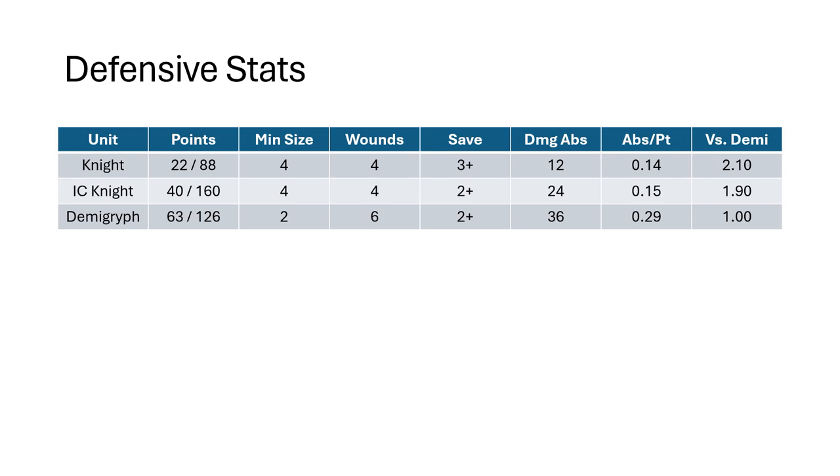Our Inner Circle Knights are 40 points each, minimum size 4, so a 160-point investment at a minimum. 4 wounds, they have a 2-up save, so you're going to be able to take 24 wounds with them before they go down. That is very valuable because they're saving 5 out of 6. Their absorption is right in line with the Empire Knights — 0.14 versus 0.15, so they're really close.